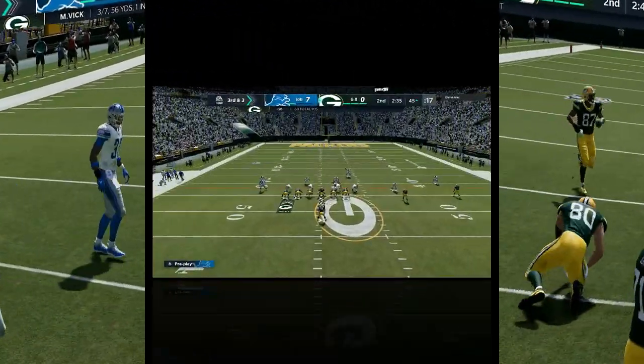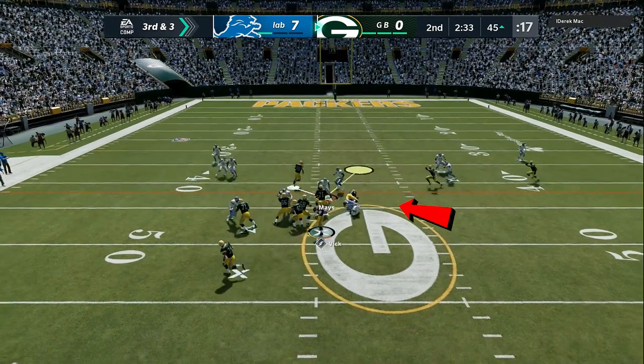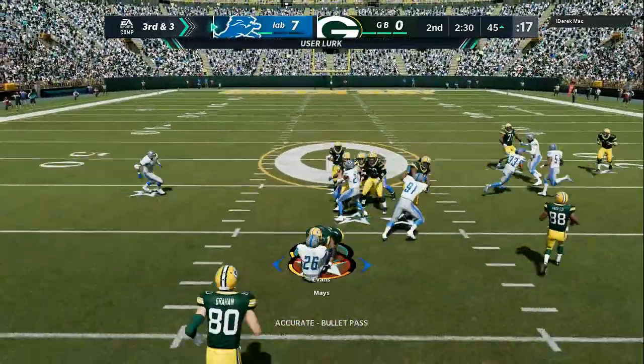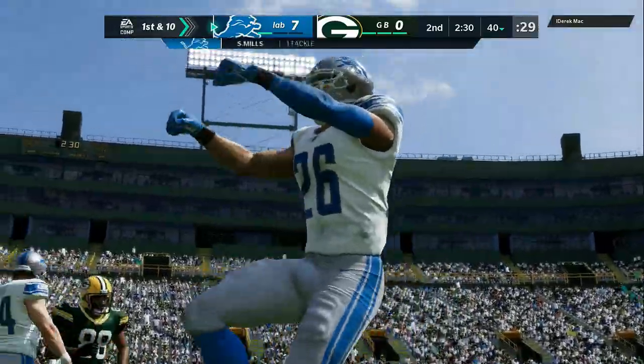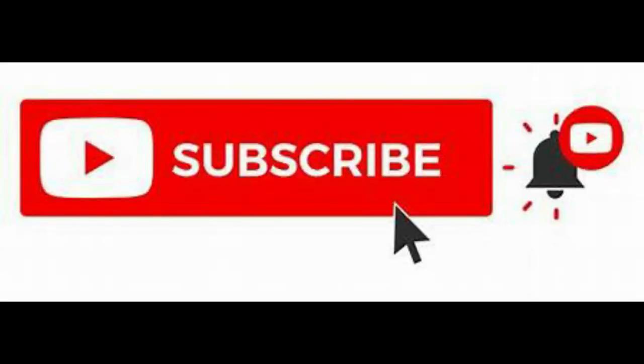We're going to give my opponent different looks every single time. This time, my right end — I'm going to put him in a spy and hover in the middle of the field. I'm starting to realize a pattern of what my opponent likes to do. He's thinking I'm manning up the entire field because I'm manning up the slot every once in a while. But earlier I snuck a blitz in, so I'm able to just sit and lock down all the routes.